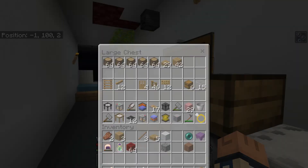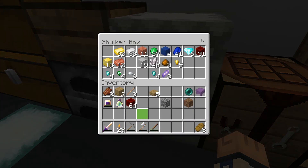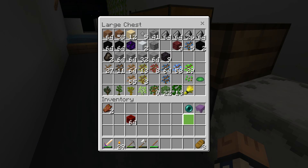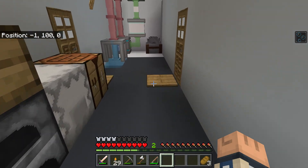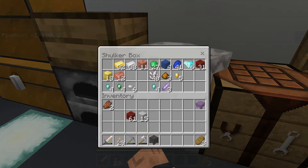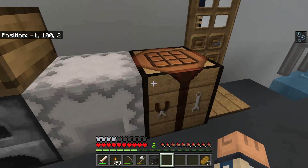Oh, that's white wool. Oh, I've got too much junk here. I don't really want the rotten flesh. And an Ender Pearl — where does that come from? Okay, here we go. Fisher. Need to make some more solar panels.